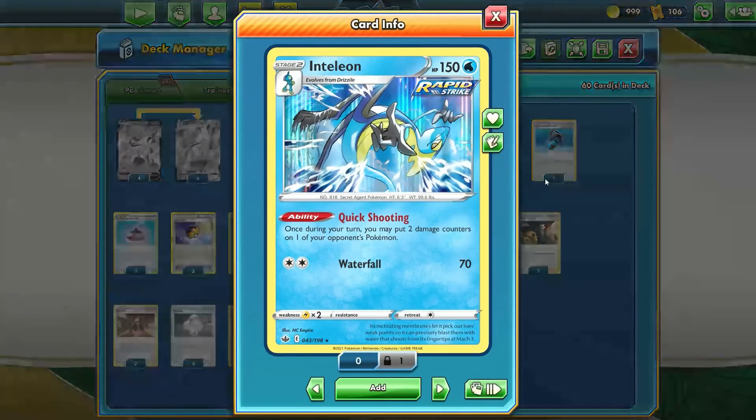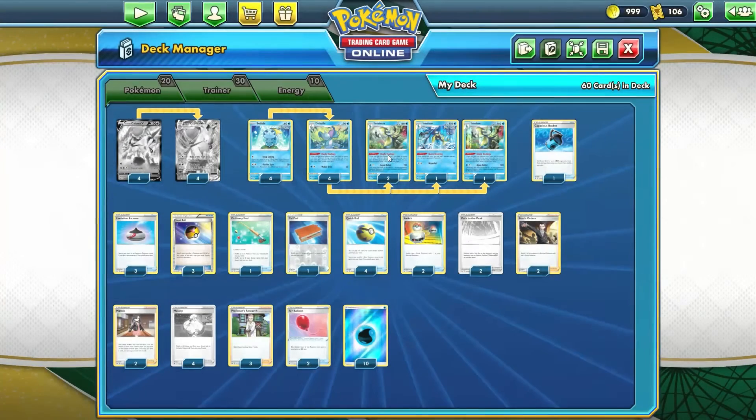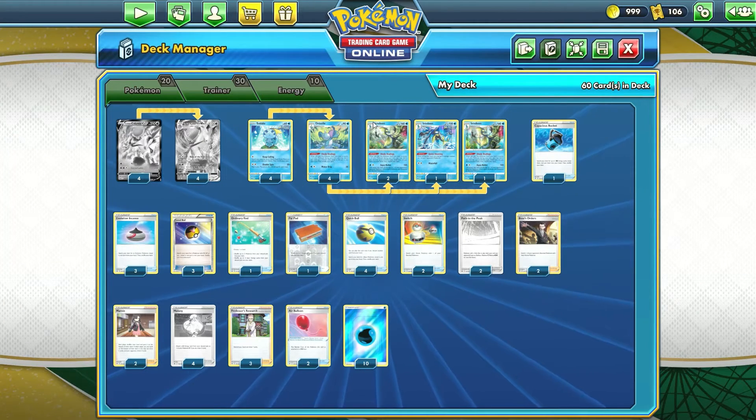We have one copy of the Quick Shooting Inteleon. This one's just in here for a little bit of support — sometimes you're a little short on damage when using Max Lance. Quick Shooting can help set up knockouts by putting two damage counters on one of your opponent's Pokémon once during your turn. It's a very nice, consistent damage counter replacement card, but you mainly want to be focusing on the Shady Dealings Inteleon.